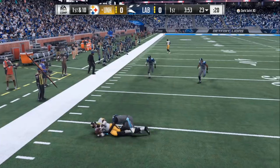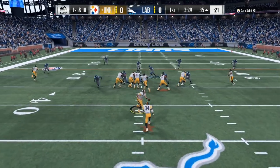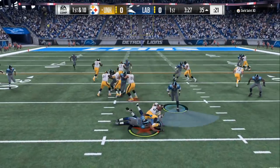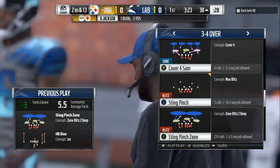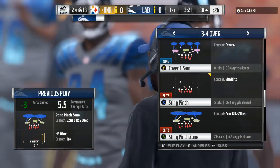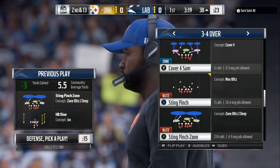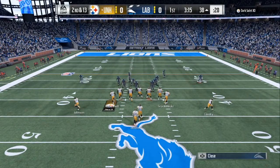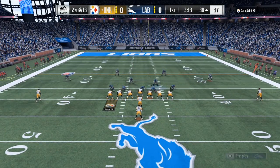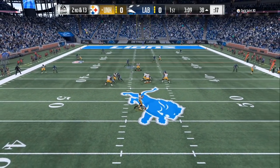21 wins, 3-4 over, man. Use it in franchise, you can see it on the screen. It shuts down the run, you always got 5 people blitzing. And then you can slowly take away from it. String pinch zone, 3-4 over. I'm in the Chiefs defensive playbook, always going from playbook to playbook to bring y'all the best, the newest, the hottest blitzes and coverage.